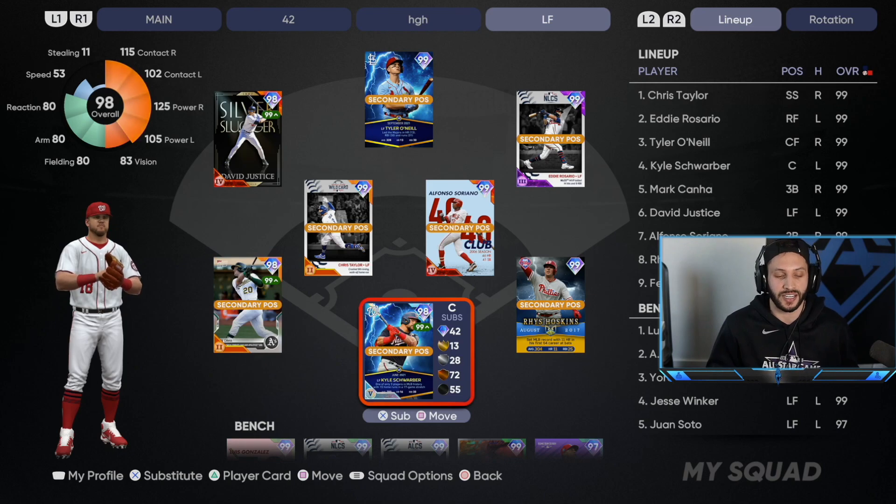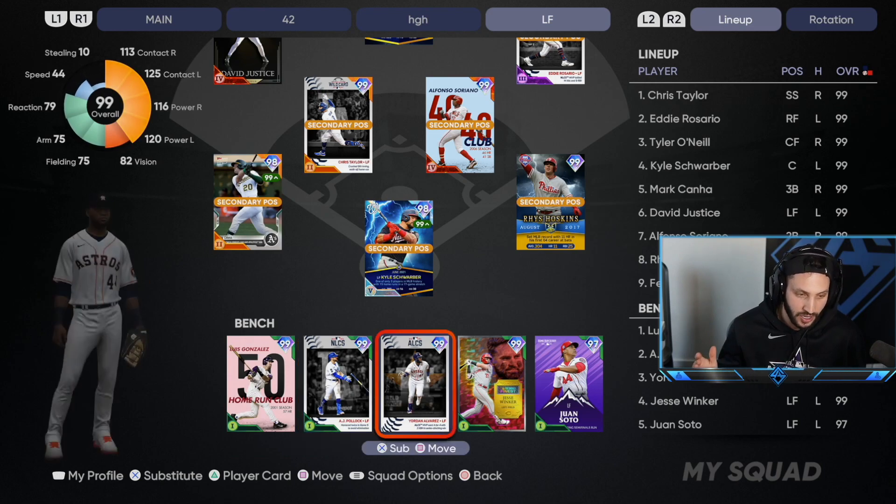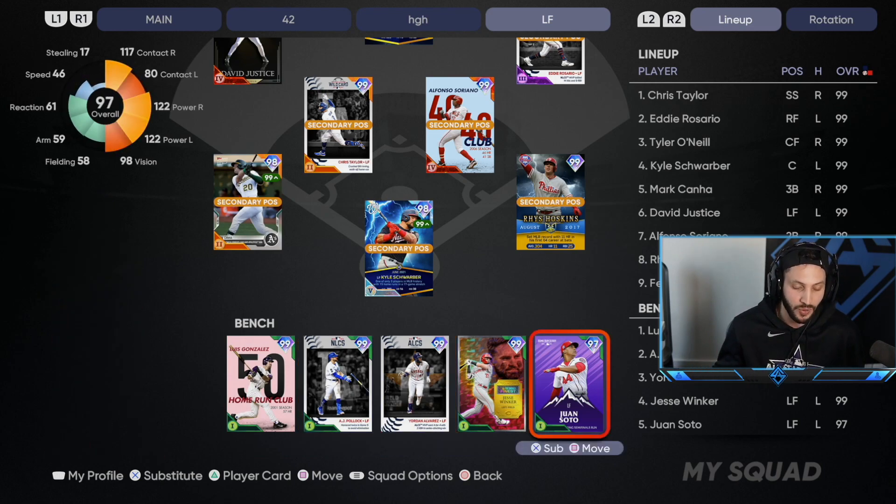What makes this team so good is that we get to use Kyle Schwarber at catcher. For the bench, we have Luis Gonzalez, AJ Pollock, Jordan Alvarez, Jesse Winker, and Juan Soto.